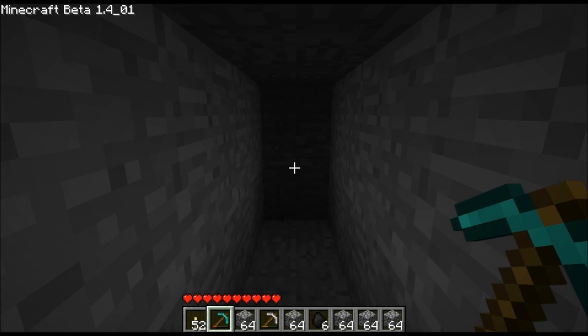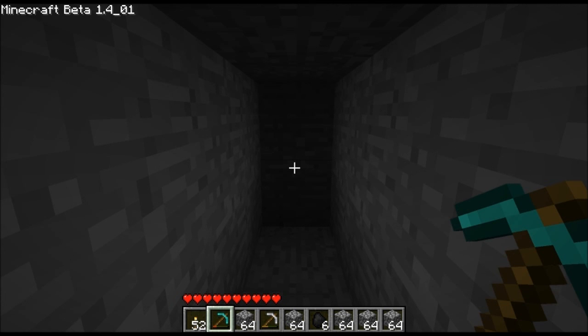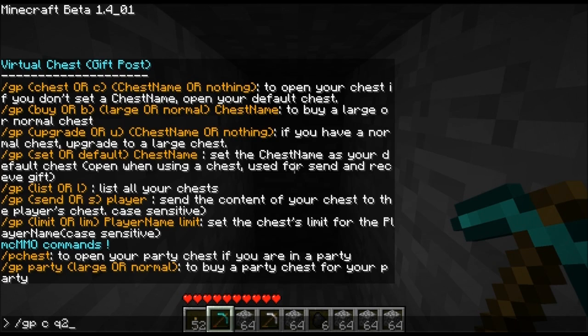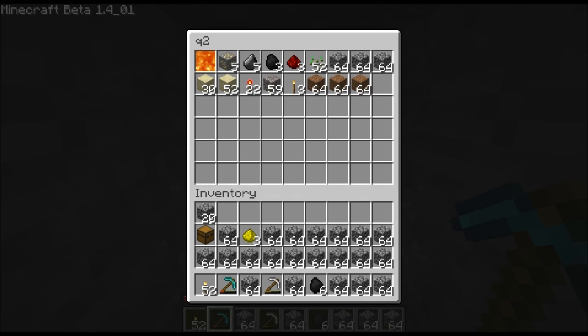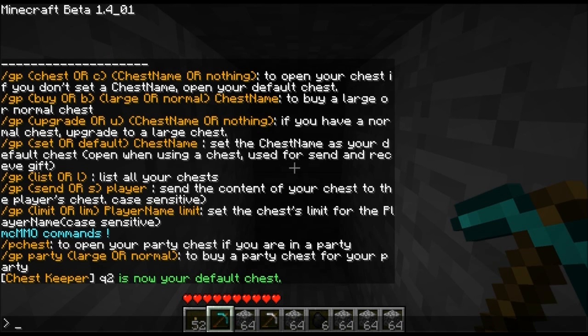Here's how you cycle between your chests. You can type in the name of the chest in the GPC command, like this. And here's my second chest. Or, if you want it so that when you just hit GPC it'll only go to one chest, you can change your default. We're looking for the set or default option, so GPC set default. Now it's the default for Q2, so now if I type GPC it'll open up Q2 instead of Q1.